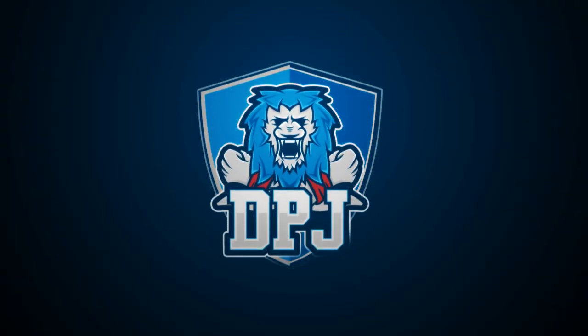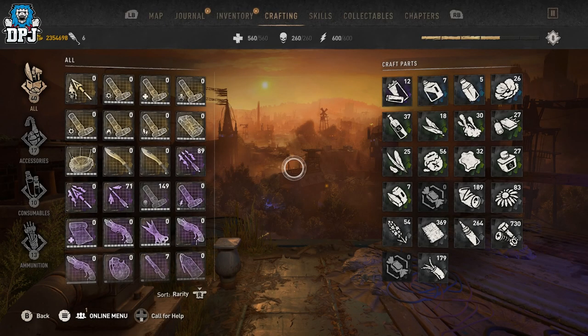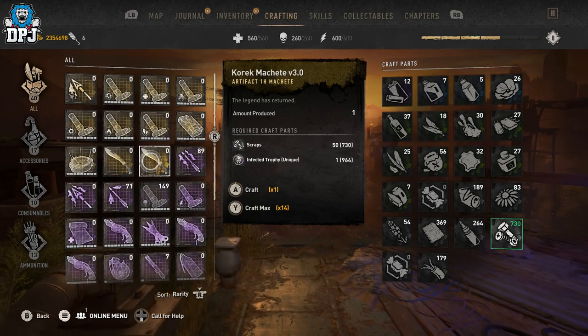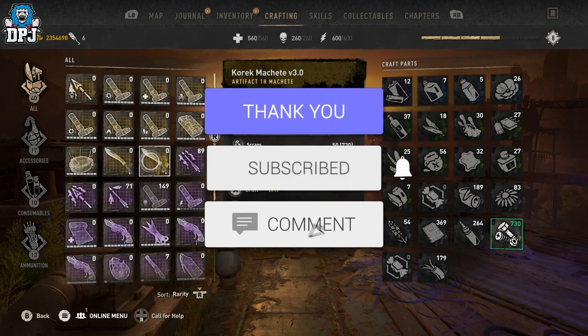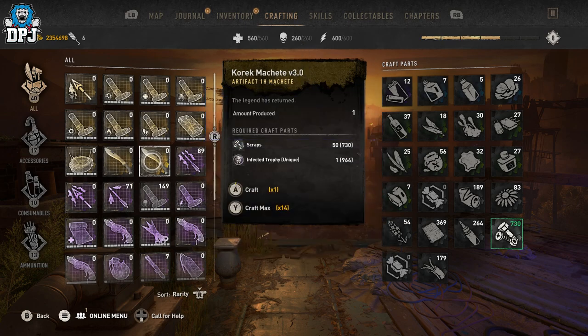I'm back with another Dying Light 2 Bloody Ties DLC video, and today I'm going to showcase how you can get the blueprint for the legendary weapon - the Correct Machete Version 3, the Artifact of Machete. Since the start of the game, we searched high and low for this thing thinking it was somewhere in the game. Obviously it wasn't - now they've added it with the DLC, but it comes with a twist.